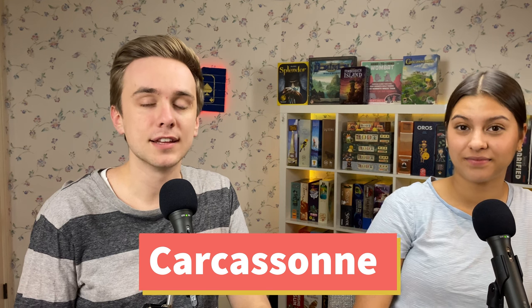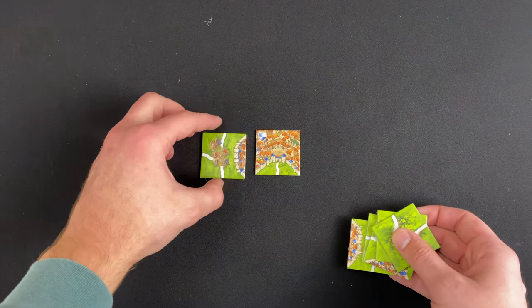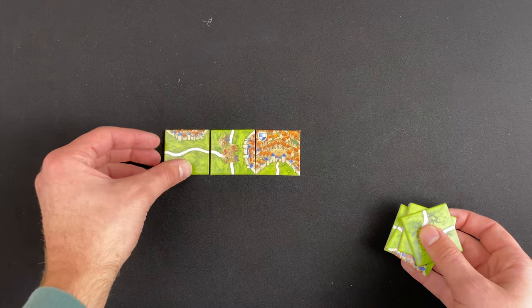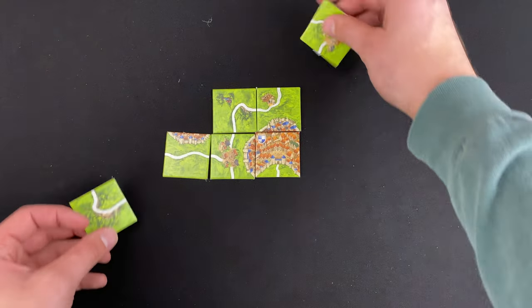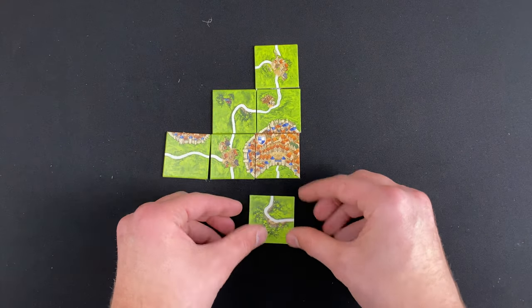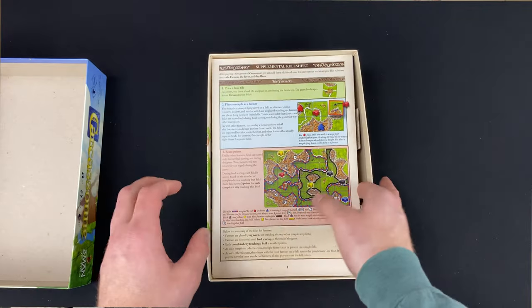Our last game on our beginner list is Carcassonne. This is a game that's been out for literally 20 years — it's that good — and they keep making expansions for it. It's basically what we call a tile laying game, so you have these tiles that are flipped over, you pick one up, look at it, and add it to the board. When you add it to the board you get the opportunity to add your own little meeple or character to gain points, and the game is all about maximizing your point value.